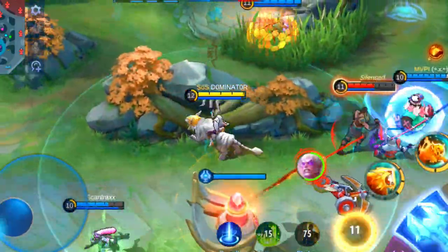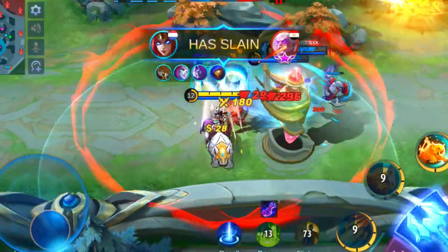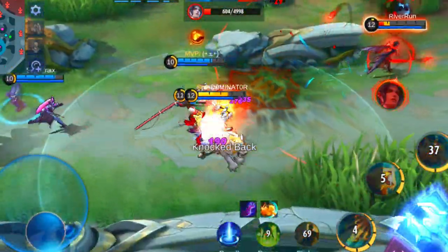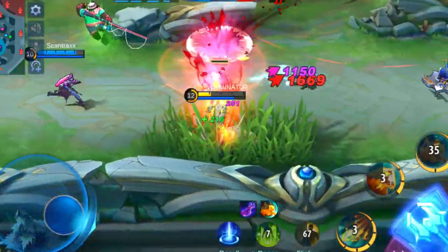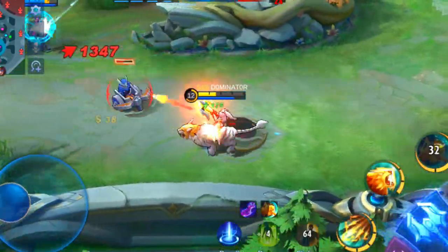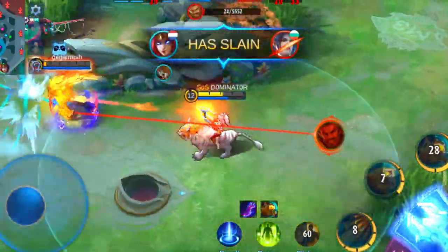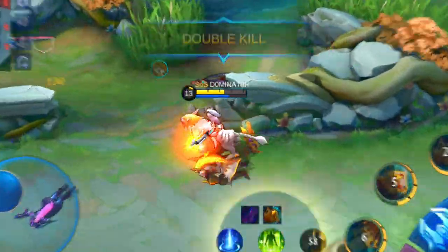In late game, she has a very high damage output. A tank with very high physical defense can help a lot. If you want to take her out, use high burst damage heroes that can clear her HP in one combo. Eudora, Aldous, Aurora, Karina and Selena are great examples of heroes that can kill her.